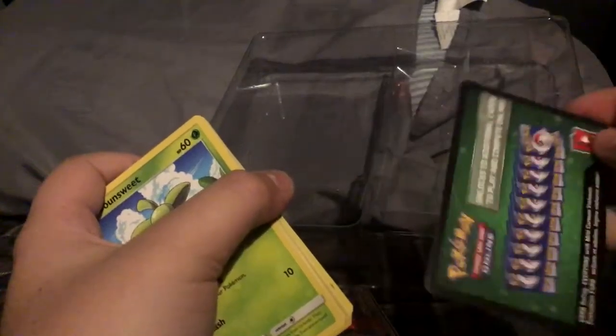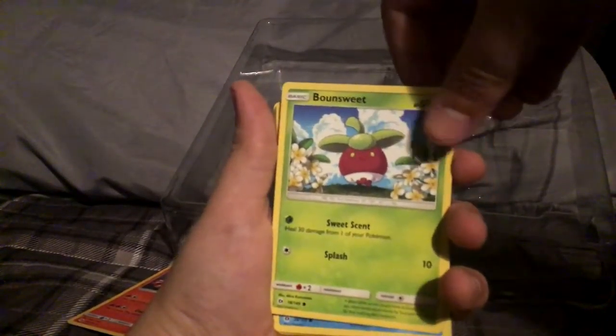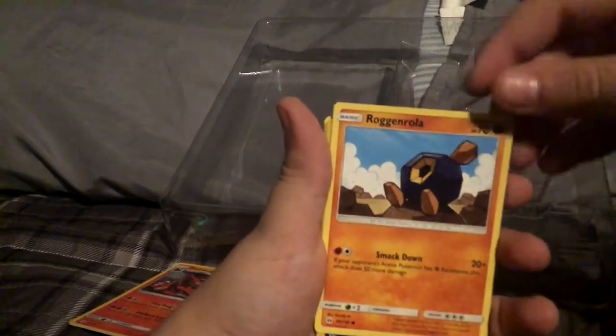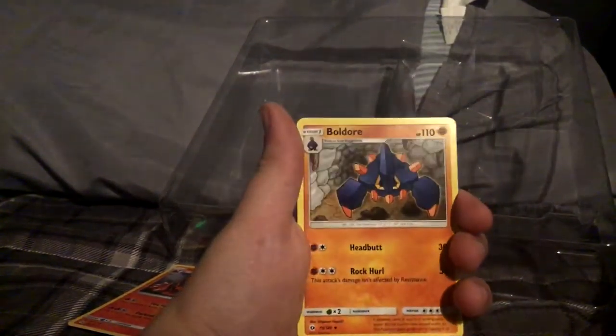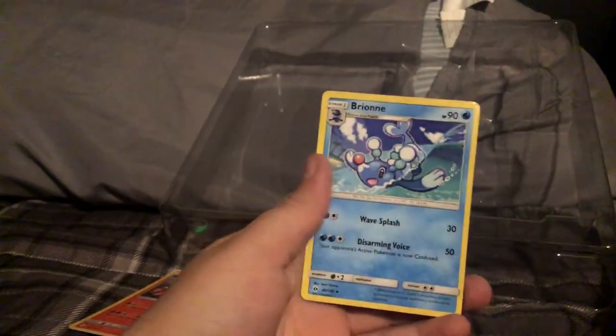Let's get into the packs. I'm terrible at opening these — though this was actually not that hard. We got: Bounce Sweets, Luton, Cosmog — I got a bunch of Cosmogs — Roggenrola (I can never pronounce that), Golduck, a holo, Cloyster, Fire Energy, Boulder, Timer Ball, and Bryony. I think I pronounced that correctly.